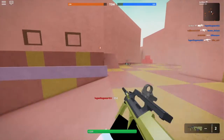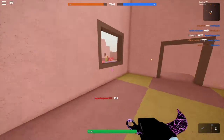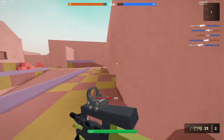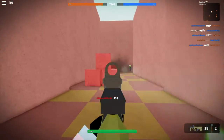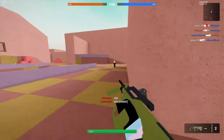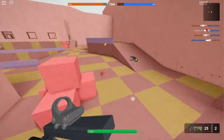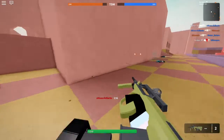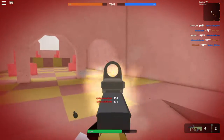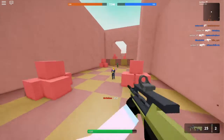Then of course we got the AUG A2 here, which is a submachine gun that you unlock at Prestige 1 Level 39. I think it's actually pretty good — probably my favorite SMG because it's just so fun to use. It's something new to the game, not just another AK variant. They've gotten better at not just adding another AK, which they used to do and it got kind of annoying.